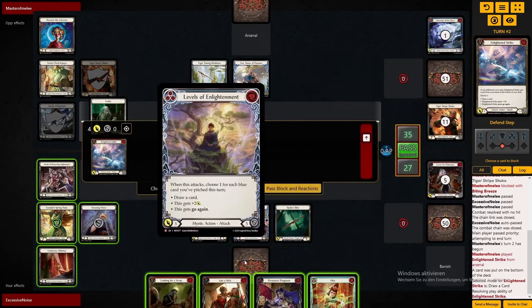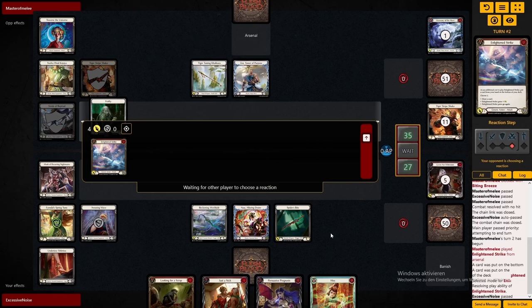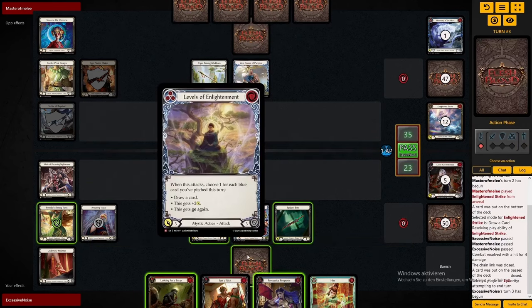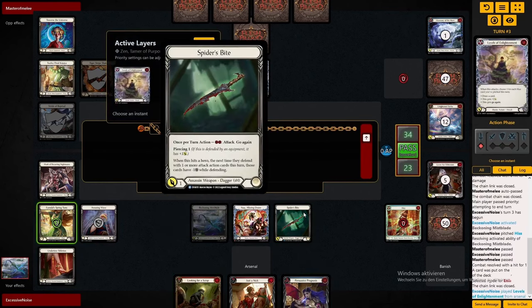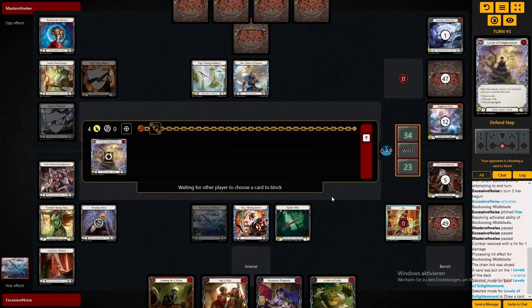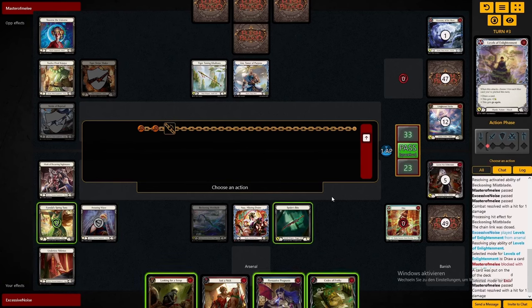We finish up with Persuasive Prognosis here, which says that if it hits I can look into the enemy's hand and banish a card. And just next to it is an attack react — 'Just a Nick' — that buffs a card with base 1 by plus 5. So he will have to block this blue 1 attack for at least 6 to be safe. I'm not sure if I have a target for Looking for Scrap right now — if not, I can just throw the Levels of Enlightenment here, even get the draw card since Zen decided not to block the dagger. Then we have Looking for Scrap for our next turn to ensure we have go-again.